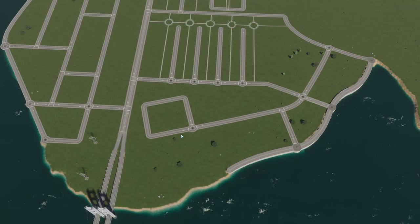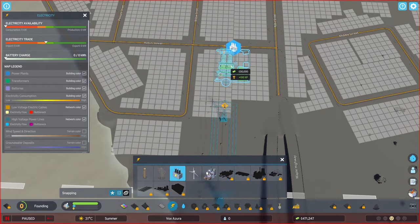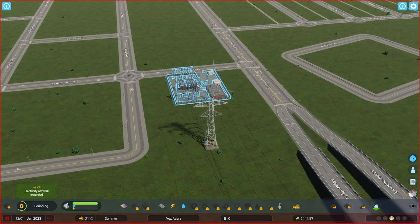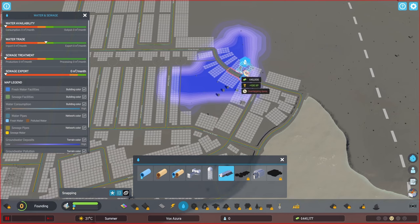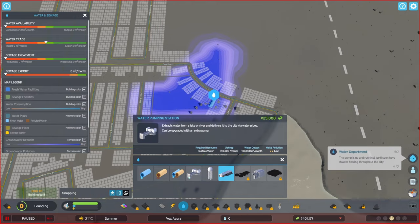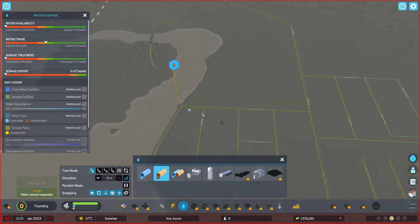Now let's focus on the things that are truly important: power and water supply. For electricity, I love to go with importing power at the start — it works out perfectly. Once your city progresses you'll need your own power source, but for now we simply connect the outside power connection to a transformer station. For water, I love to use the groundwater resource — it's going to be in the residential area, which works out perfectly because we don't want to pollute that deposit.